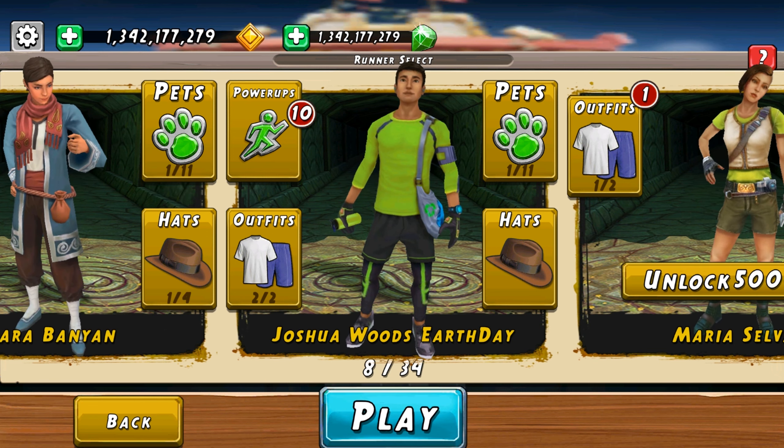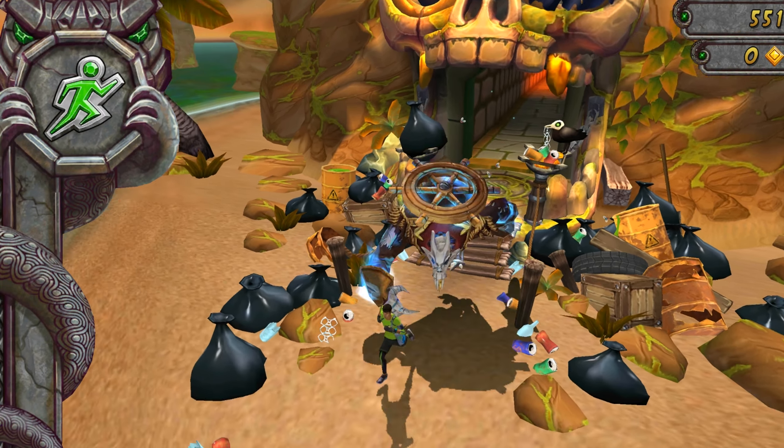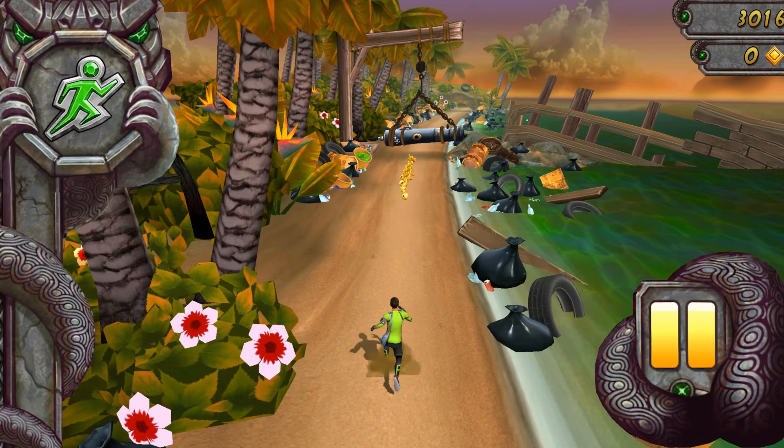We are playing with AirStay. Our character is Joshua Woods. This is the location: Pirates Co., AirStay. Okay, we are ready. Let's move.